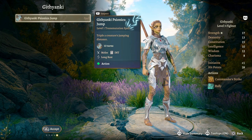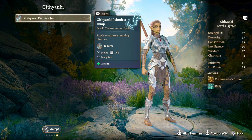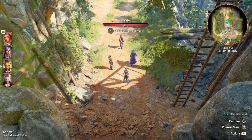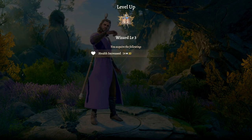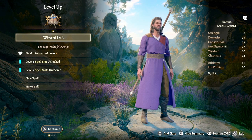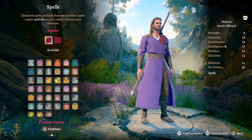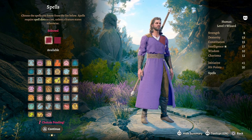Gith Yankee Psionic Jump - it's a spell, transmutation spell, triples a creature's jumping distance. That'll do. Oh, he's gone up as well - he's a Level 3 Wizard! Health increased from 14 to 20, Level 1 spell slot unlocked, Level 2 spell slots unlocked. New spell, new spell.